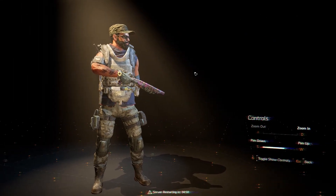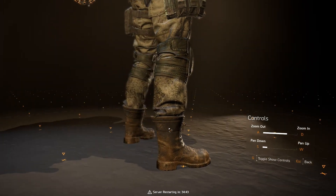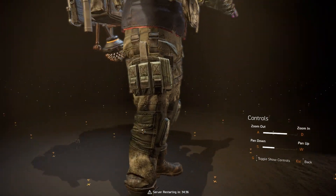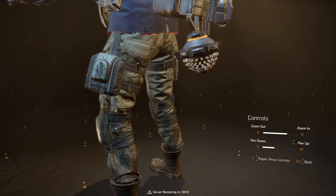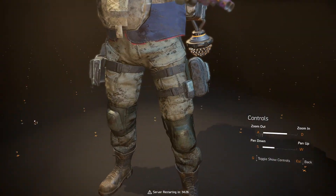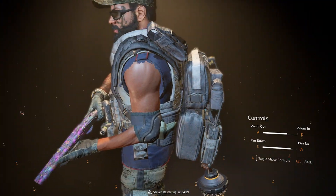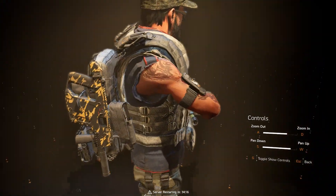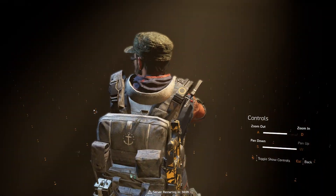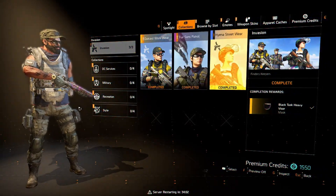Moving on to the True Sons Patrol set. The True Sons are more of a military-styled faction, so you're going to have the usual military boots and camo styles for everything — basically the usual if you're really into that faction. Moving up to the upper body, there's a lovely blue and red ripped-off styled shirt. I don't know what is up with Ubisoft and Division just having cut-off shirts — they really like the idea of showing off the muscular characters. You also get a scarf and a lovely military cap to top everything off.